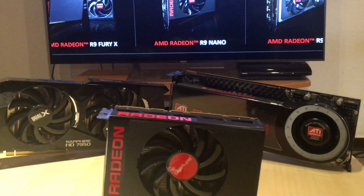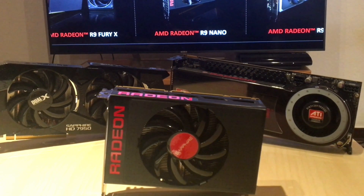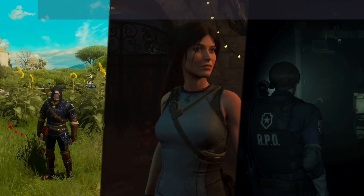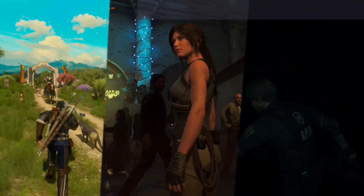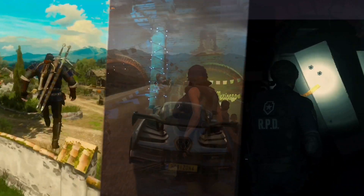Hello everyone and welcome to a new video on this channel. This time we're going to test the gaming performance of the Radeon R9 Nano in four different games, including both newer and older titles. We will be looking at 1080p and 4K benchmarks of Shadow of the Tomb Raider, The Witcher 3, Resident Evil 2 and Forza Horizon 4. But before we start, let's take a look at the specs of the R9 Nano.